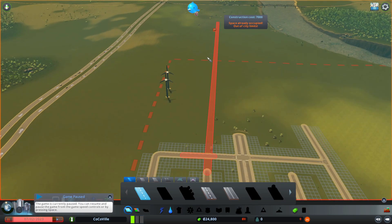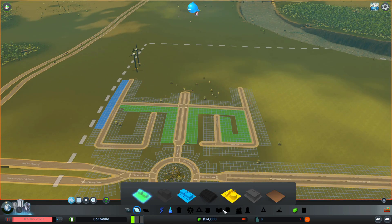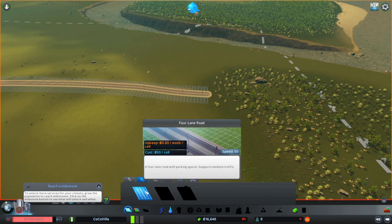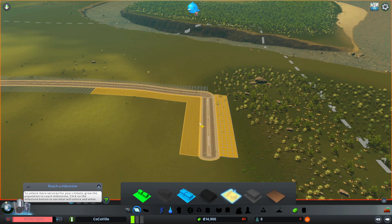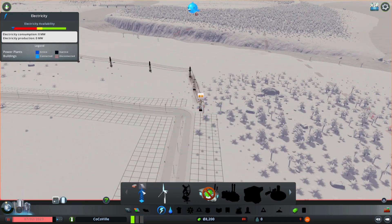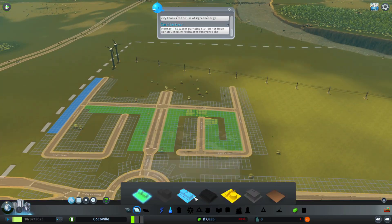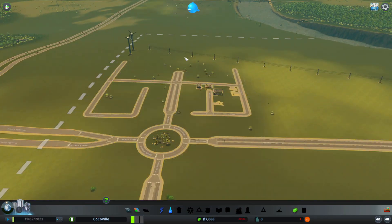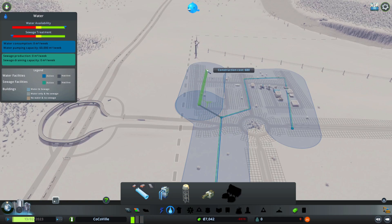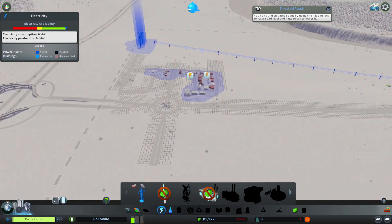Starting out, I went with a fairly boxy design — just a standard square American style. And that roundabout from the highway just ends up causing so many issues for me, because it's only a small one. You're really kind of handicapped at the start with what you can use; everything is just so small and designed for little towns. I started out with a road system and then immediately hated it and deleted it instead of just restarting, so that dropped down my starting funds by a fair bit, but that's fine.